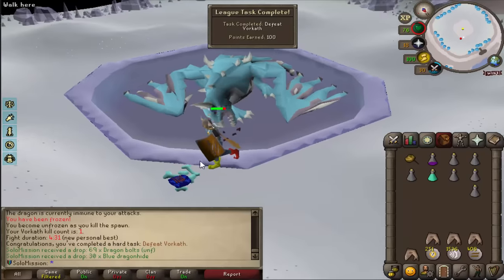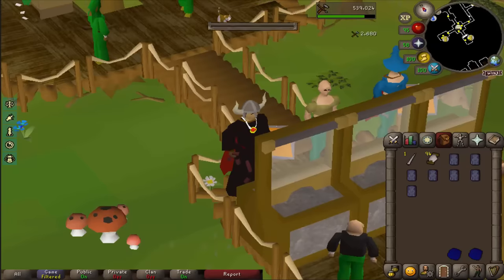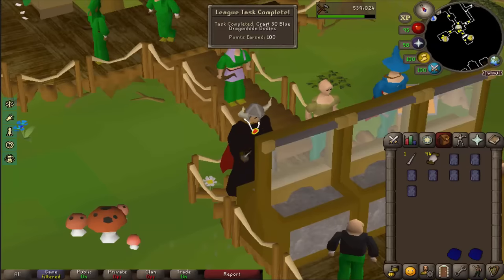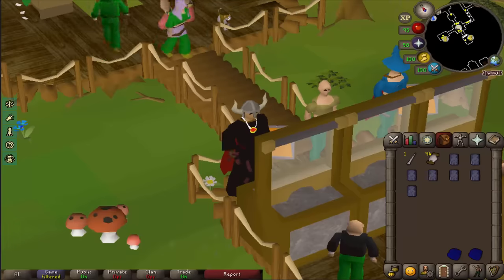430 kill — new PB — and dragon bolts and blue dragonhide. That's an amazing drop because I need to make 30 blue dragonhide bodies. 30 blue dragonhide bodies is a task and that's a really good task because I make a lot of GP from that. So even though it was slow I still kind of need to do it. And there it is.